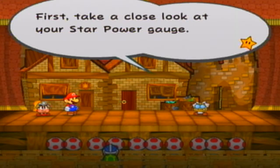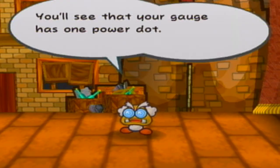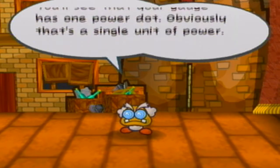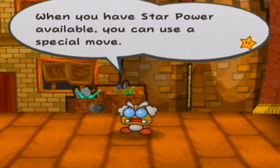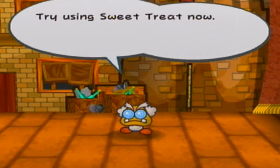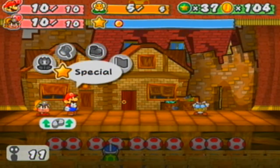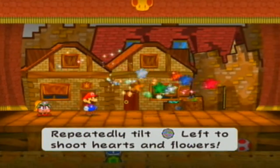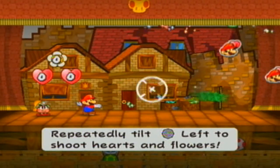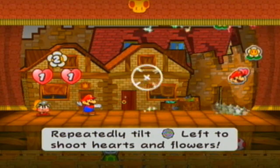Now we have a star power gauge, which means we can use special moves that we get in the game every time we get a crystal star. This is another tutorial — we'll just get through this. It's a Sweet Treat that will replenish your health and flower points. It costs one star point; repeatedly tilt left to shoot hearts and flowers. Avoid the poison mushrooms, because if you get them you're going to get stunned and that's going to mess you up in battle.